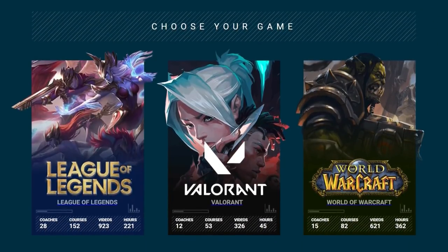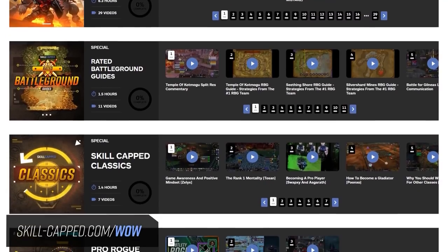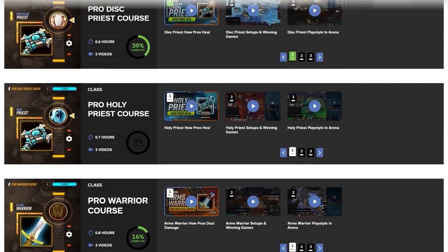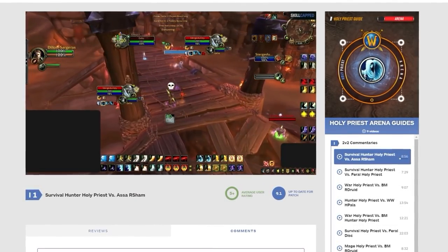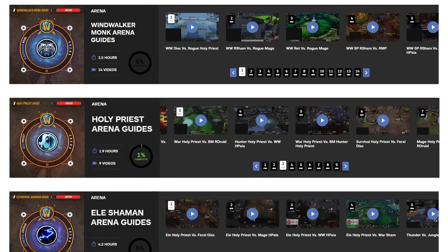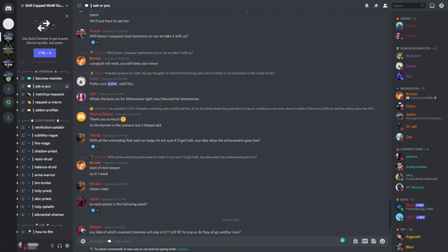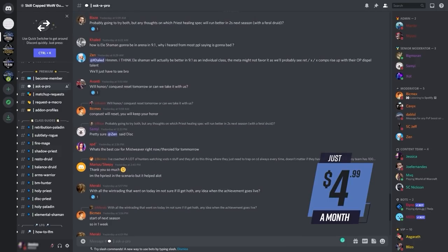And if you're looking for a one-stop shop to absolutely crush your opponents in this new season, look no further than Skill Capped. Over on our site you'll find guides that perfectly follow up this entry level guide, including our world class courses that walk you through everything you need to know to bring your holy priest gameplay up to the level of a pro. There you'll find videos on how to heal, CC, use cooldowns, and exactly how to execute your playstyle. Weekly releases of arena commentaries allow you to keep up with the ever evolving meta. Skill Capped members get exclusive premium access to our Discord server where you can question our team of pros, all from as little as $4.99 a month.